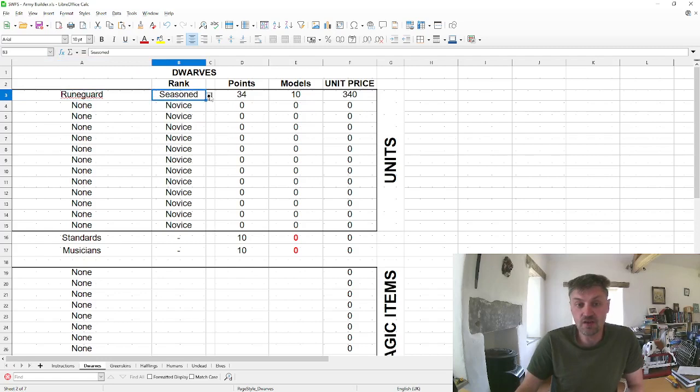When I put rune guard in, they're currently novice, but we can change that to seasoned or veteran. A novice rune guard is 26 points. The standard for infantry is 10 models, so a unit of rune guard is 260 points if novice, 340 if seasoned, and 420 if veteran.